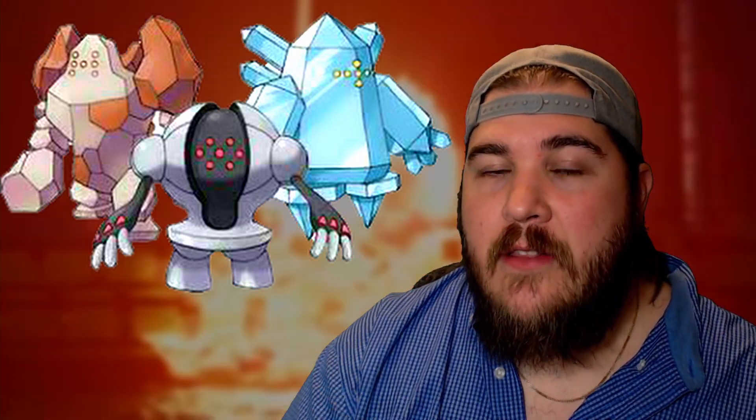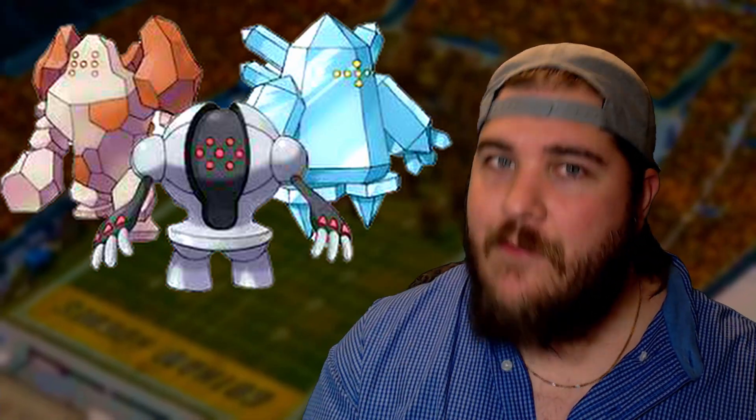Your best bet is to always rock a ghost, rock, or steel type — one of them is very, very useful all the way until the end game to avoid these moves. Get used to keeping one of those on your team because it's probably going to be for your own good.